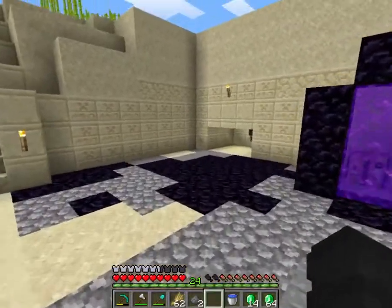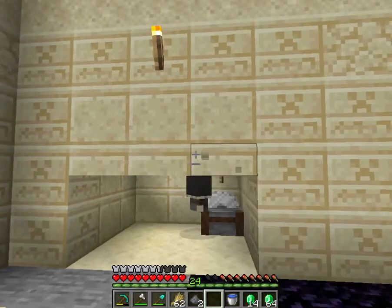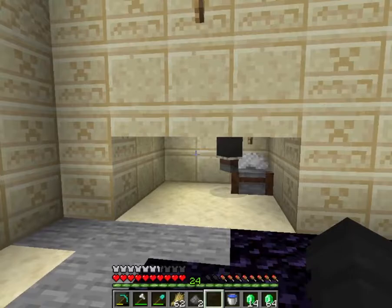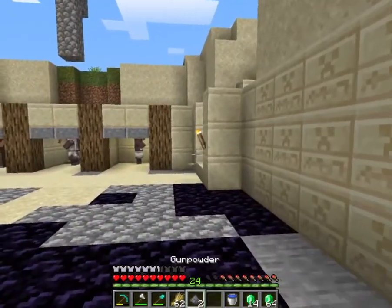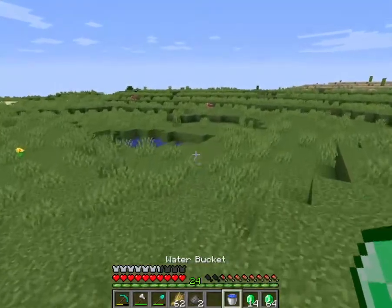This guy helps me get some emeralds through sticks, but this is the main one right here — the mason. He is so helpful, and you probably don't even realize it. He gives emeralds for 9 clay, and that is how I got this stack of 15 emeralds.